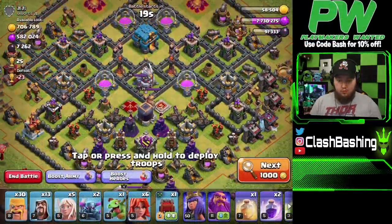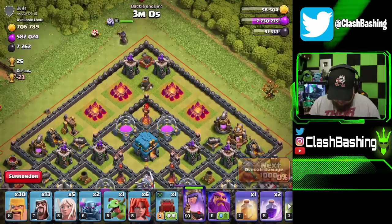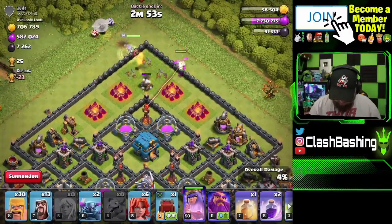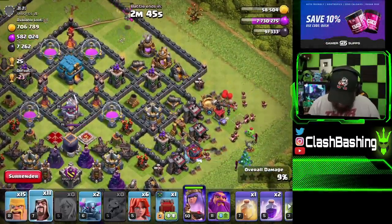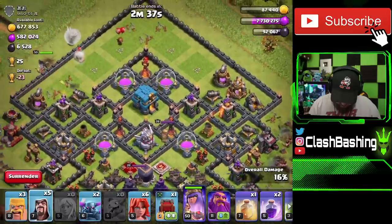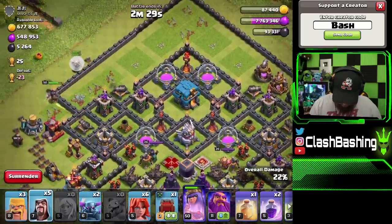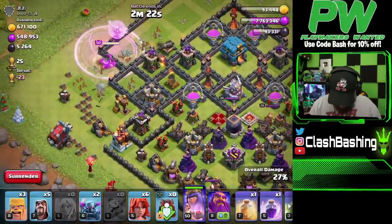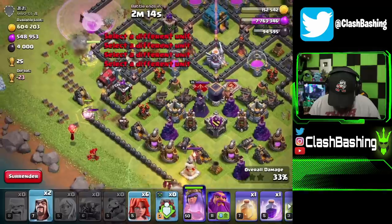Alright, we've got a rushed Town Hall 12 here that we should be able to get some loot on. I feel pretty good about it. Let's Queen Walk over this way and get the Queen going towards the south. I'm actually going to use the Barbarians and some Wizards to try to clear out and get to this dark elixir drill. There's really no splash so it should work out nicely. We get that down — perfect! Let's Rage our Queen and throw everything else right in the middle.